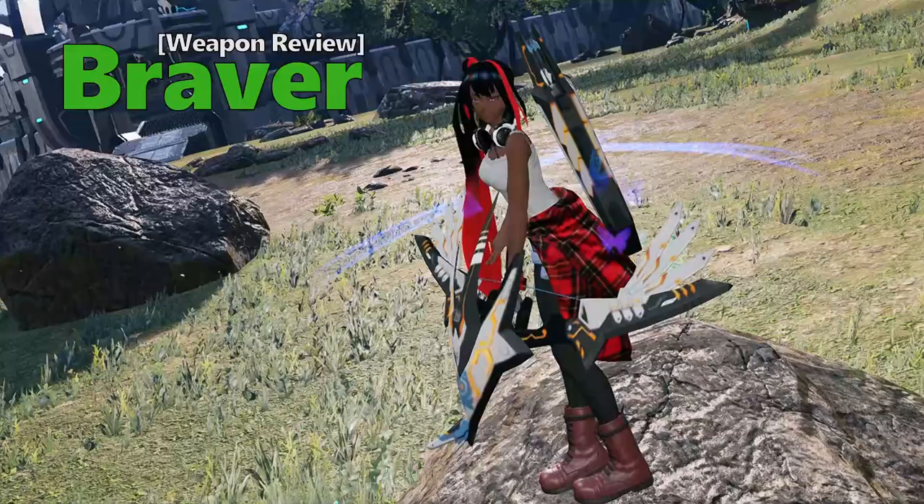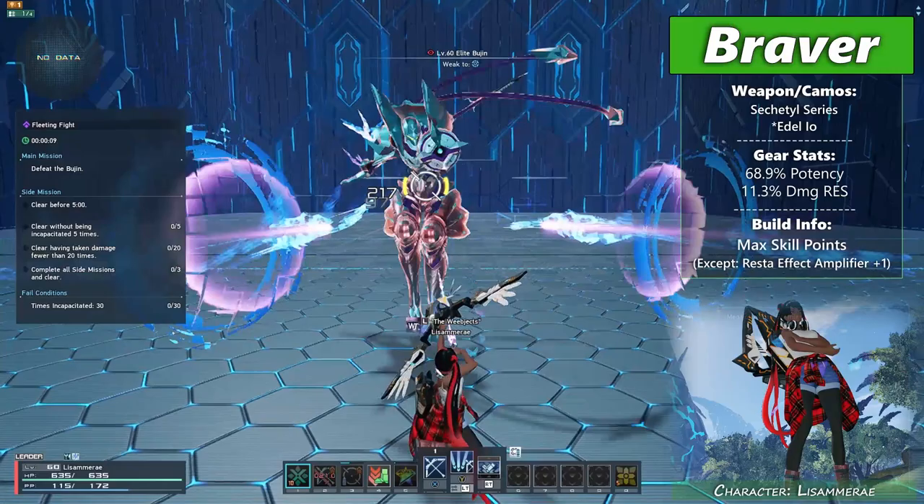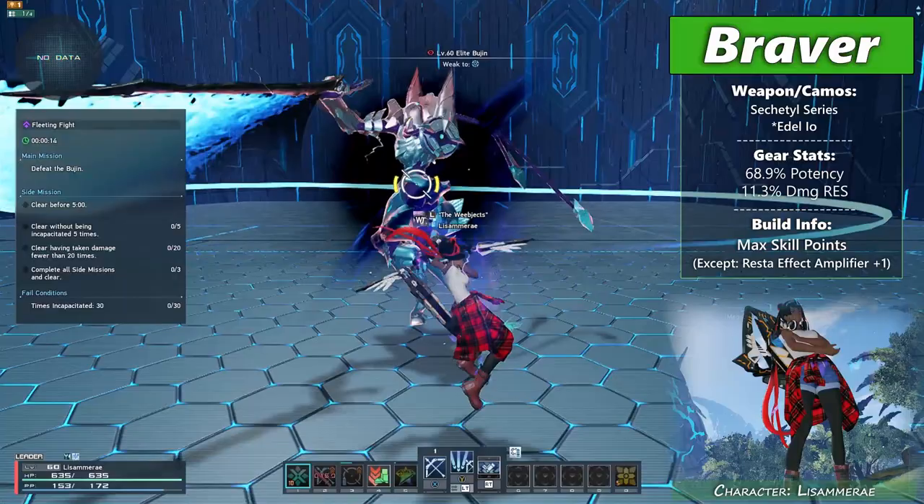Here we have Braver's secondary weapon known as Bow. Pretty iconic and it's probably one of the most underrated weapons in the game at the moment, in my opinion. This is highly due to Katana being, well, a Katana — because who doesn't want to indulge themselves in some anime themed weaponry? It's so addictive.